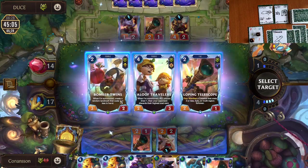The next decision point was our second Bandle City Mayor. This one might look close, but keep in mind your Bandle Tree win condition and that you want to complete all different regions. We already have a PnZ card in hand with the Furious Fairfolk and had already played a Targon card with Loping Telescope. So Bomber Twins seems like the very obvious choice here — you can throw it down this turn as a blocker, and you always want to work towards that win condition even if you don't have it in hand.